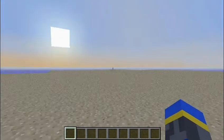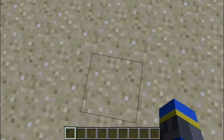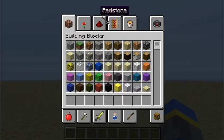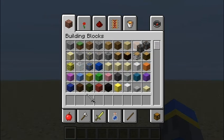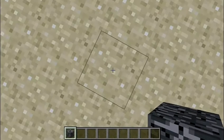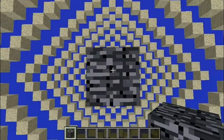Here we are. We have our beautiful world full of sand, and it's only one block deep. Now all you need to do is pick any block and give it an update. Look at that beautiful sand.